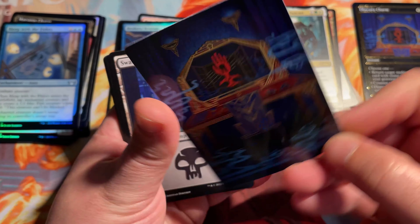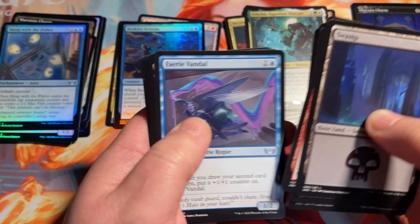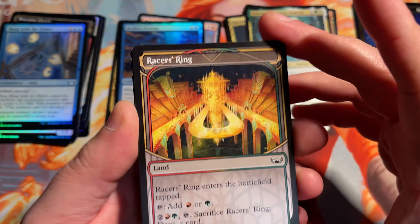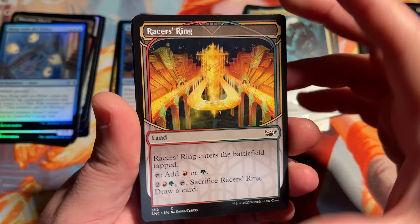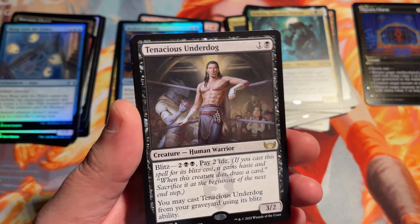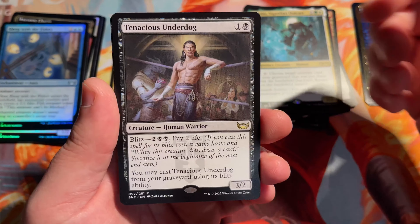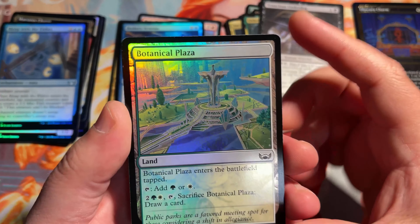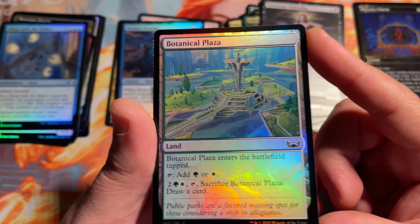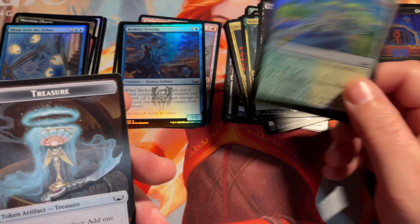Still haven't seen our signature card yet for the art cards, but I'm sure we will get it. I do like these common lands — I like the art on them and they're going to be really pretty in foil. Our rare is Tenacious Underdog — this is a Blitz Human Warrior that you can pay two life and blitz it from the graveyard, not a bad card. There's the Botanical Plaza — normal art, still very pretty art. Love the way that pops and shines. And then our token, which is a treasure token.